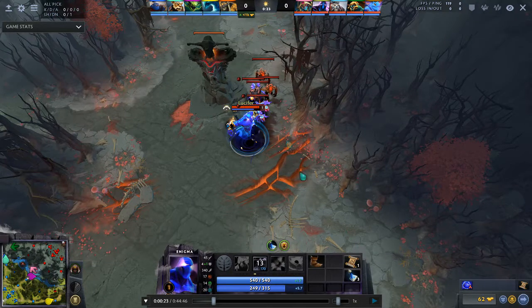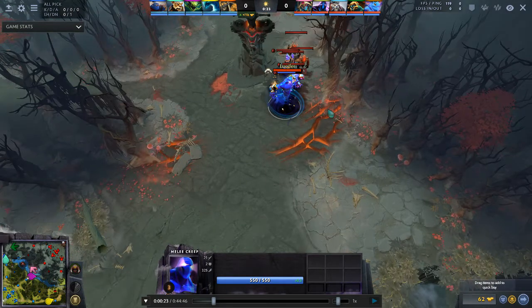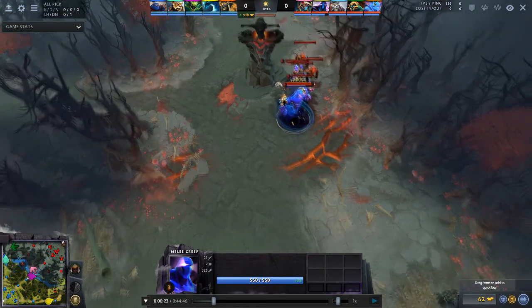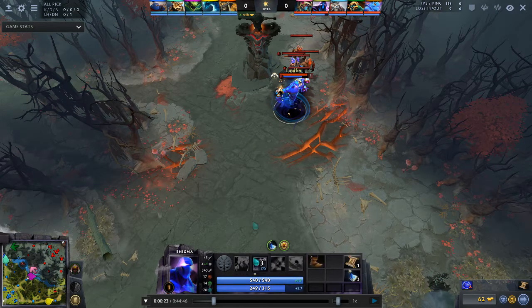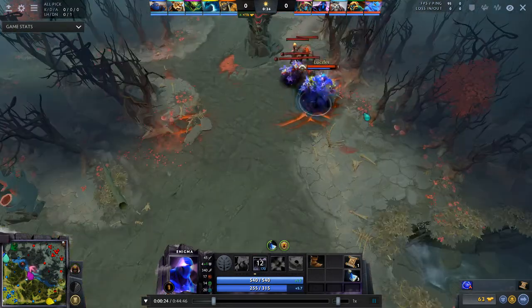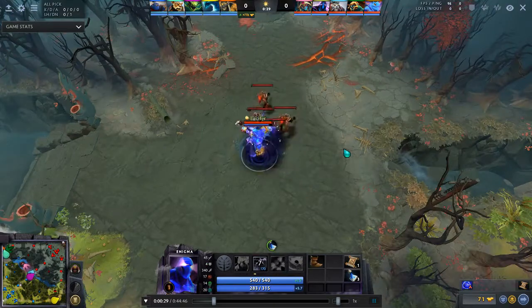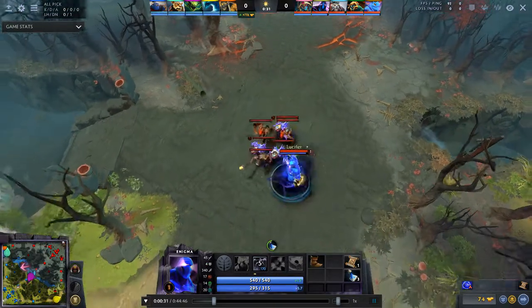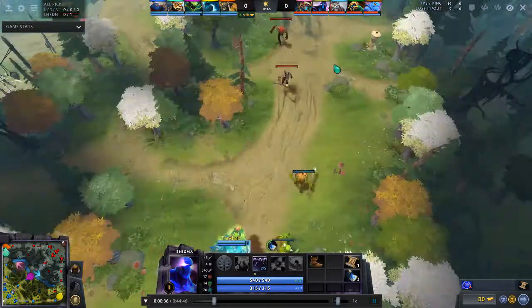If you play offlane, you know what's going to happen next: these creeps are going to do a weird path where they suddenly turn to the left. Look how he takes advantage of this — holy, he is blocking the hell out of those creeps. Let's look at where these creeps are going to meet down in the lane.